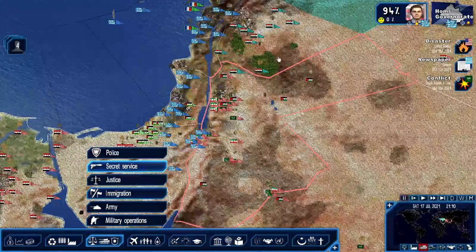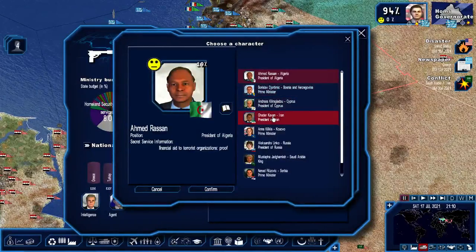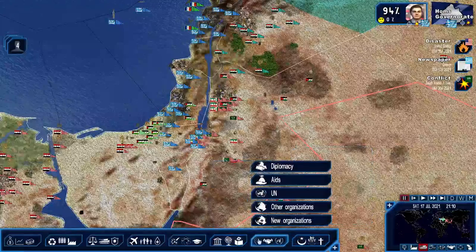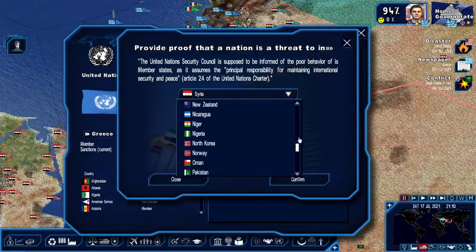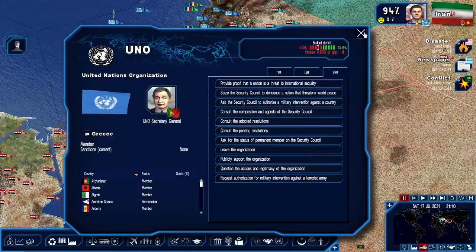Secret Service, exterior - consult files on head of state, President of Iran. Financial aid to terrorist organizations - proof. Supplier of weapons to terrorist organizations - proof. Let's go ahead and provide that they are bad guys. They are still at war with Saudi Arabia - while they are distracted is a good time to strike.